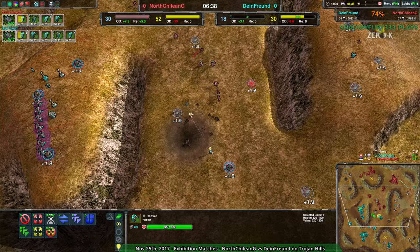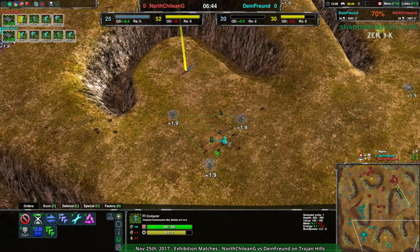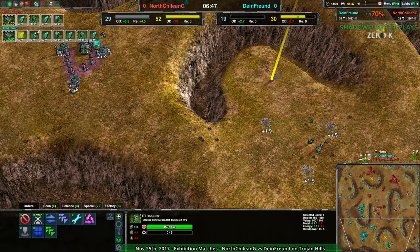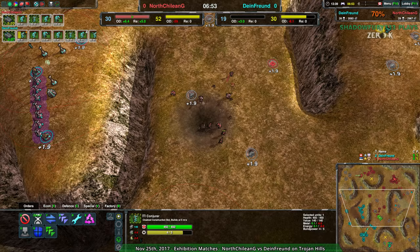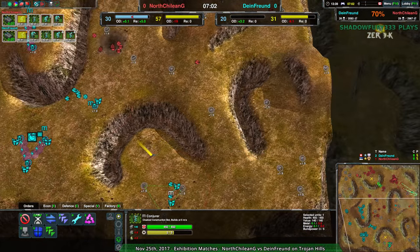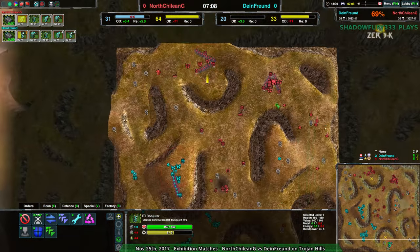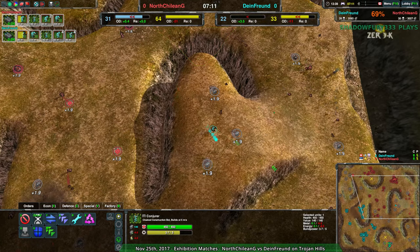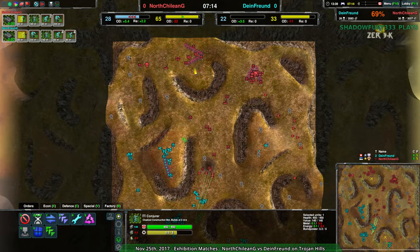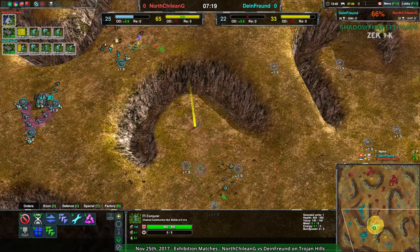Dimefront is fighting from a disadvantageous position. While they have enough to build up the south side, the Conjurer dying is why this is important — Dimefront is only now managing to build up the southern expansion. They could have had that built two or three minutes ago had that Conjurer lived. The right hill is likely North Chilean G's, the entire center is turning into theirs, the northwest, the entire northern half of the map — that's North Chilean G's. Dimefront had only just taken the south center.